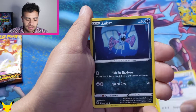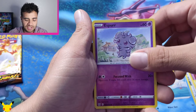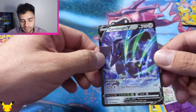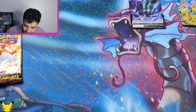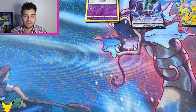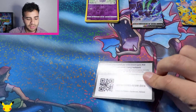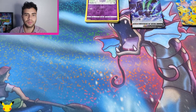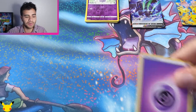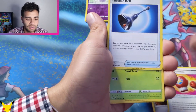Yamper, Lickitung, Zubat, Remoraid, Espurr — hey, an ultra rare! Corviknight V! I told you if we get green codes we're getting something out of these packs. Darkness Ablaze — green code! Hey, don't be surprised. Darkness Ablaze had a lot of green code cards and people were still pulling that. Charge, Bling, Struggle Gloves.